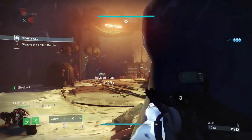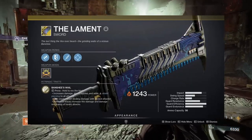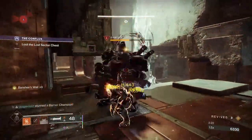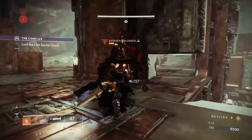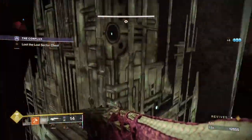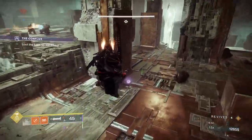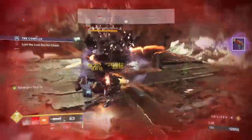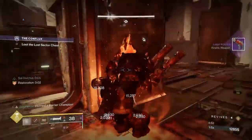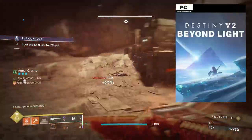Coming in at number three is the Lament, which is a sword. The perk is Banshee's Wail — hold to rev the blade, which increases its damage and adds shield piercing to all attacks. Lament can be ultra-effective if you have an aggressive playstyle. While it is dangerous in higher-level content, make no mistake that this sword is top-notch in dealing massive damage to your enemies. It's available through an exotic quest in the Beyond Light DLC.